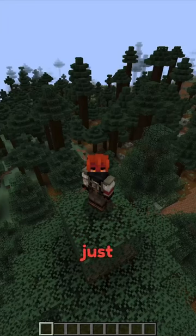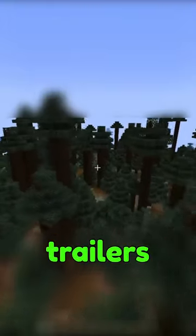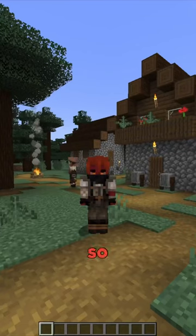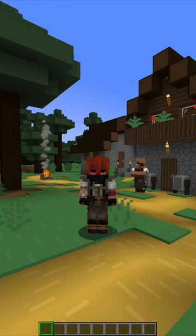I made Minecraft look just like the Minecraft trailers. Minecraft has these trailers for the updates they're releasing and the trailers look way better than the actual game. So I'm just going to try to turn this Minecraft into something way better, just like the trailer. First I'm going to import the resource pack and now the game looks like this.